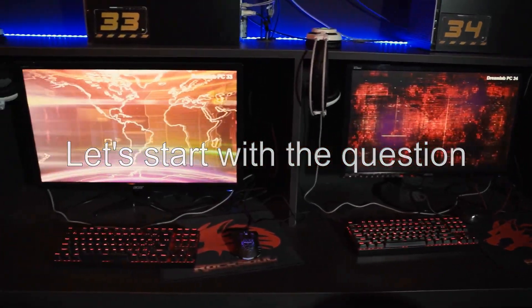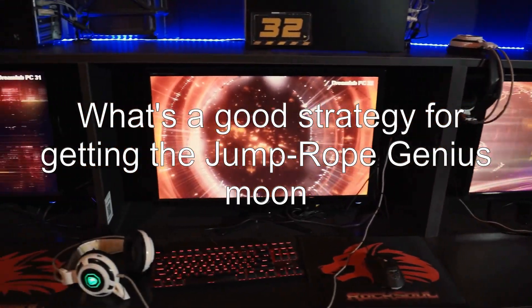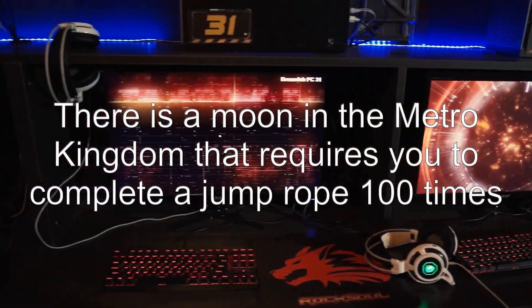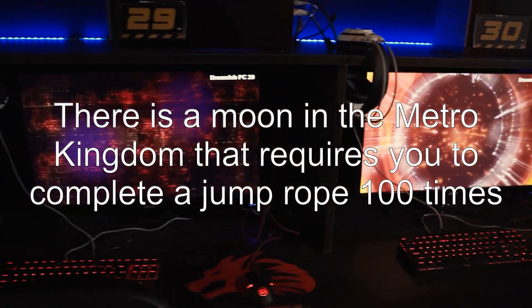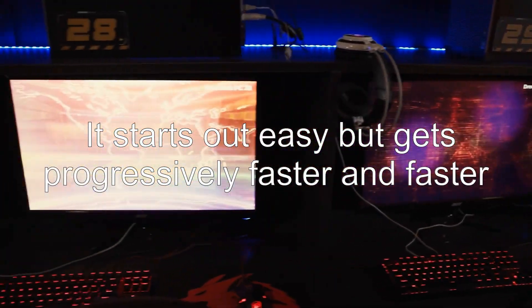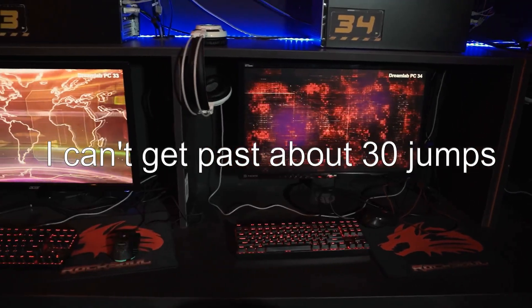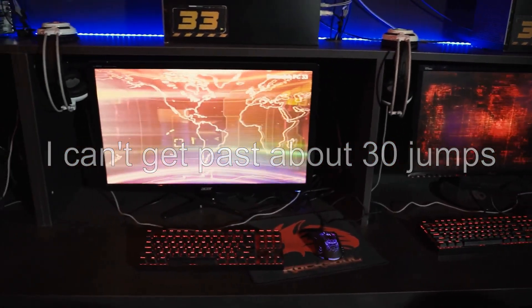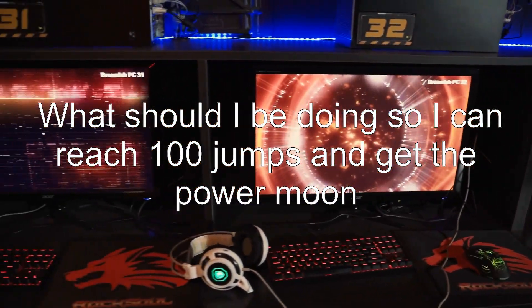Let's start with the question. What's a good strategy for getting the Jump Rope Genius Moon? There is a moon in the Metro Kingdom that requires you to complete a jump rope 100 times. It starts out easy but gets progressively faster and faster. I can't get past about 30 jumps. What should I be doing so I can reach 100 jumps and get the power moon?